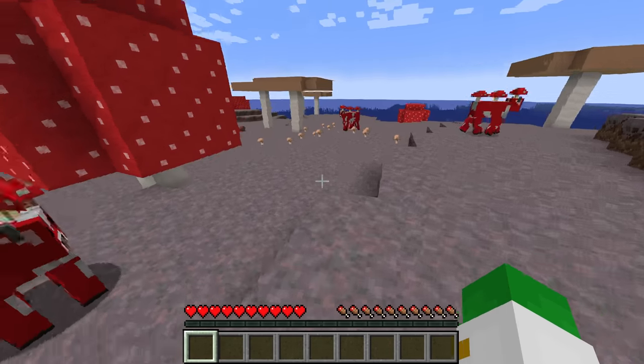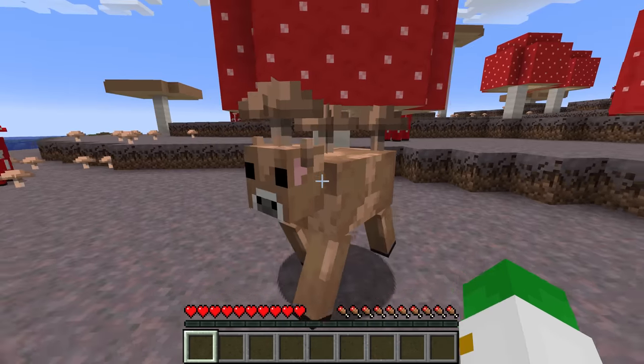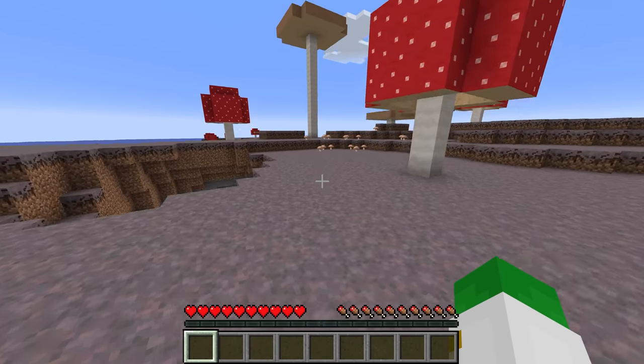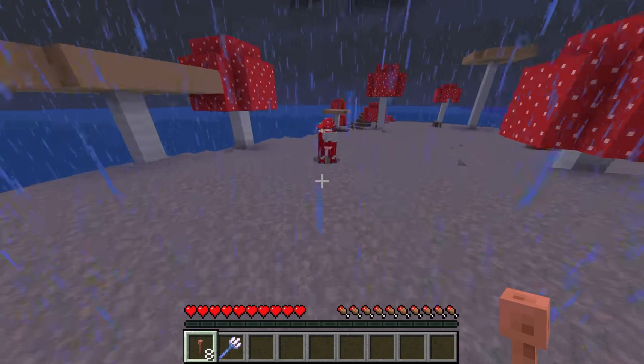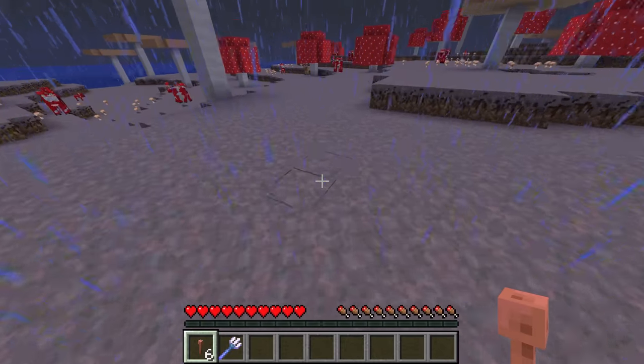The first is sort of like the other methods — breeding together two red mooshrooms and hoping for an incredibly small chance of a mutation to get you a brown mooshroom. But in reality that's probably not going to happen, so the only real way is to wait till it's a thunderstorm, then use either lightning rods or channeling tridents.